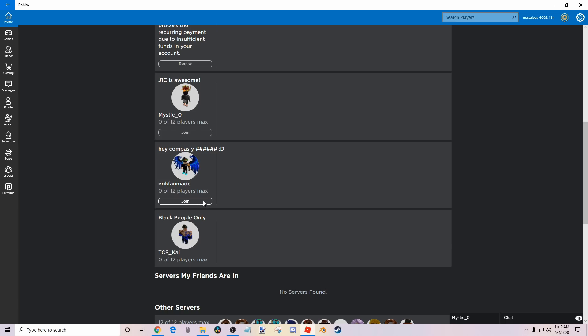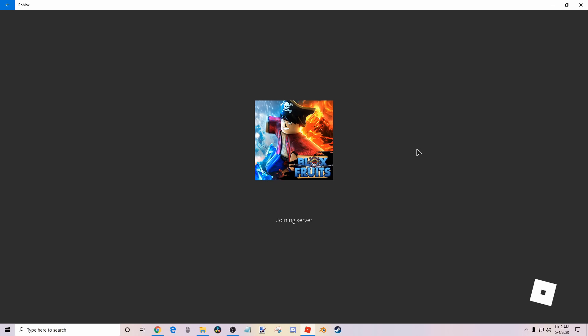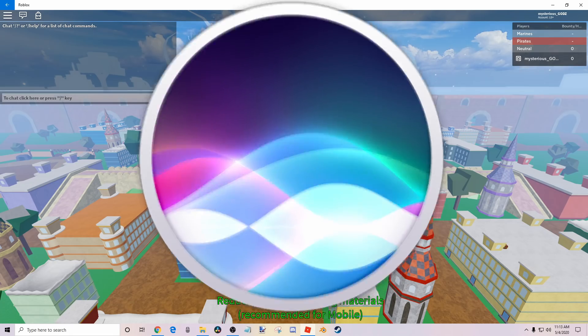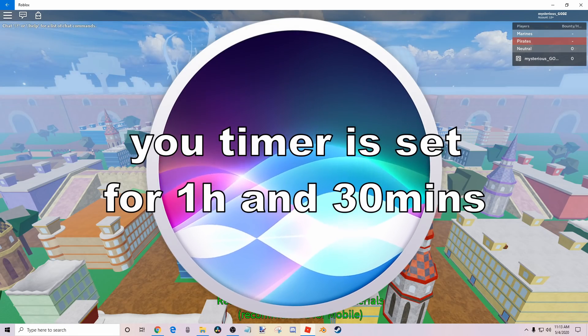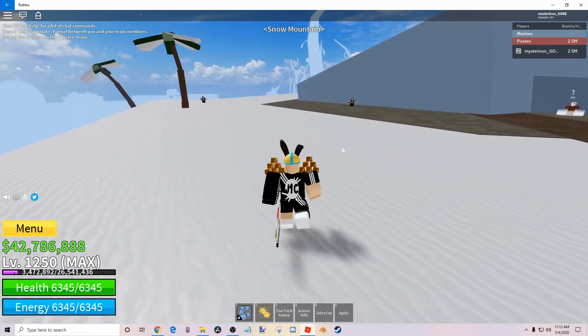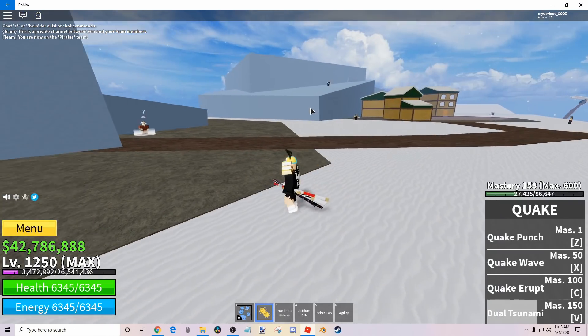For my main account, all right, hold up boys — don't be rushing now. Set a timer for one hour and 30 minutes. Your timer is set for one hour and 30 minutes. All right, it's set up.